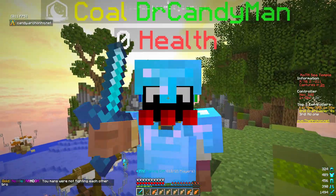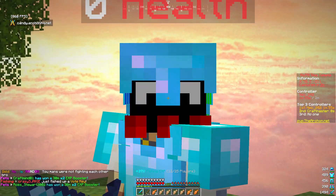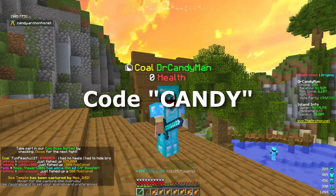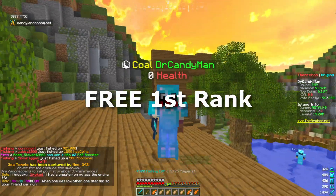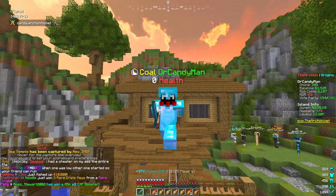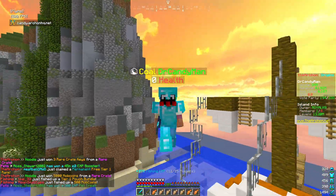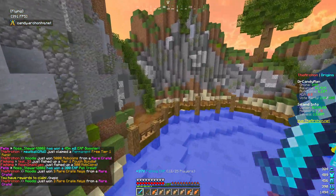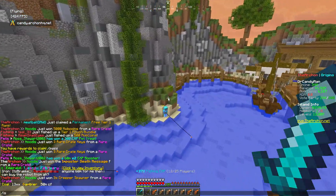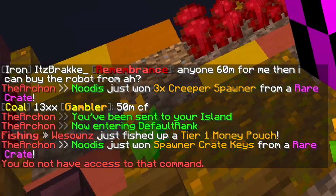What is going on guys, it's your boy Candy here back with another episode of the Minecraft Skyblock series here on the Archon Origins realm. If you guys want to check out the server, go to candy.archonhq.net and use code candy on Archon's BiCraft for a free first rank on any realm. This is episode two of our default series where me, Royal, and everyone else on our island has no ranks, no partner rank, no partner kits, and basically no slash fly either — except for this area here which is free fly for everyone. But if you go back to slash is go and try doing slash fly, you do not have access to that command.